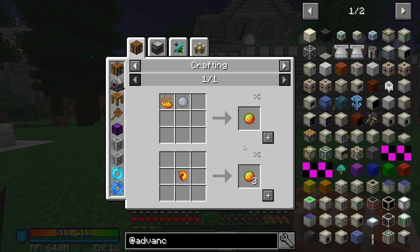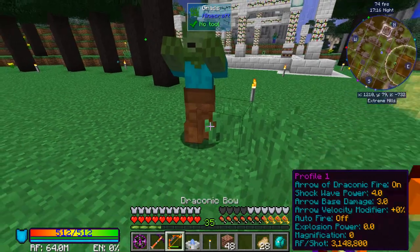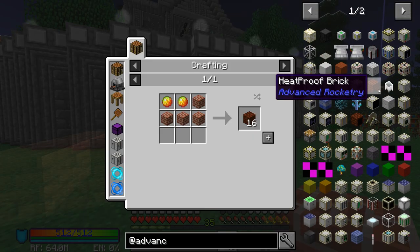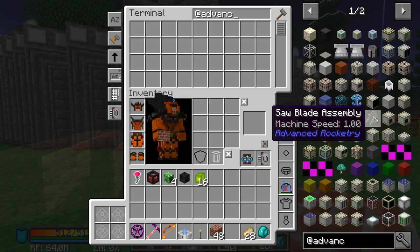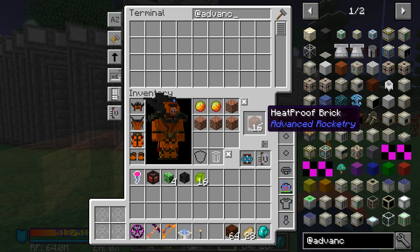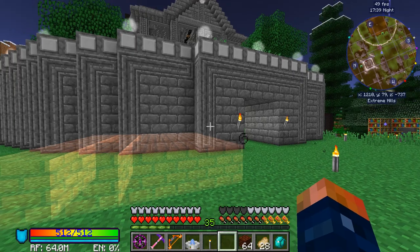So we are going to need these heat proof bricks, which require some magma cream. The magma cream — it looks like we can get them from here, which is really good. I do have a bunch of those, and it gives you 64, so we'll totally have enough to build this.